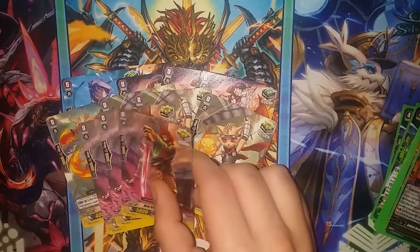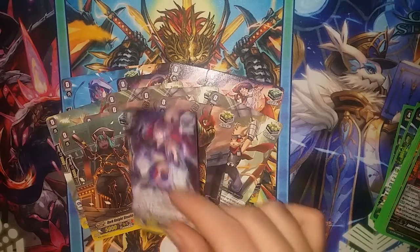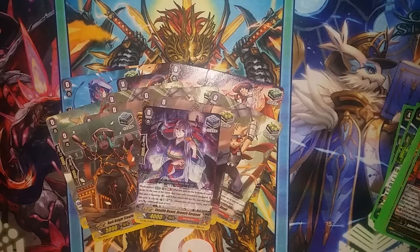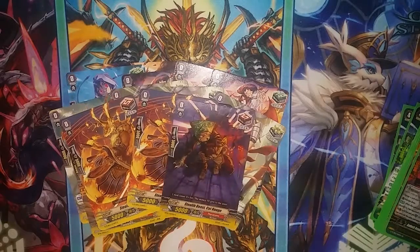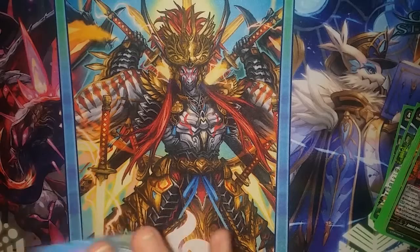We then have three copies of Dirk Stealth Rogue Yaiba. We have two Stand Triggers: one Dark Knight Stealth Rogue Clog and one Stealth Beast Drenched Serpent, which also has Shadow Stitch. And then, to finish it off, we have three draw triggers: two Stealth Beast Foxfire and one Stealth Beast Cat Rogue. Anyway, that's the grade zero trigger base and Forerunner done with.